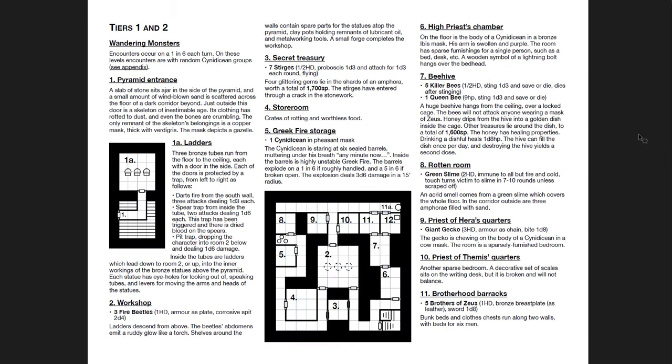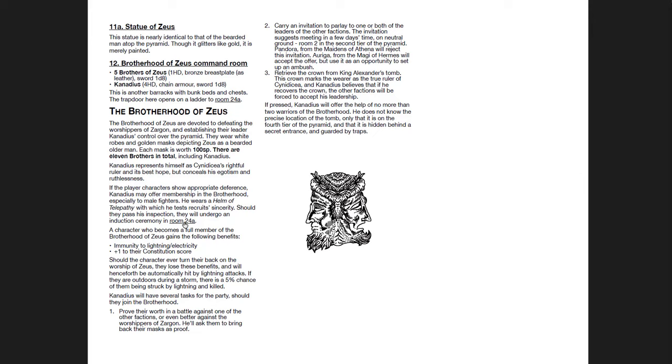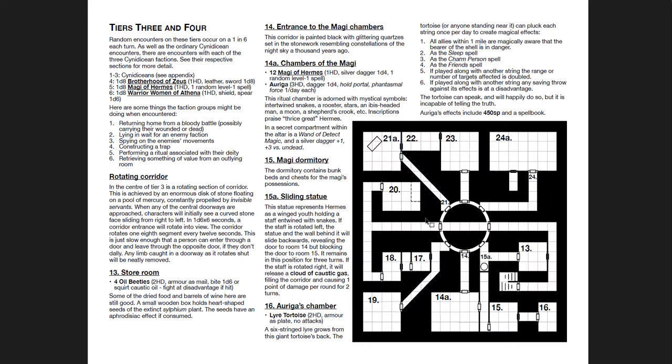The maps are presented frequently, and you get descriptions of each room. The whole thing is hyperlinked — you can go to any particular room if it's mentioned. You have four factions: the Brotherhood of Zeus, the Chambers of the Magi, the Maidens — Daughters of Athena — and the Followers of Zargon. Zargon's faction is pretty much just bad; the Magi of Hermes is also morally questionable; but the Warrior Women of Athena and the Brotherhood of Zeus are both decent. You can technically join any of the four and there are benefits for all, though most parties probably won't join the cultists of Zargon.